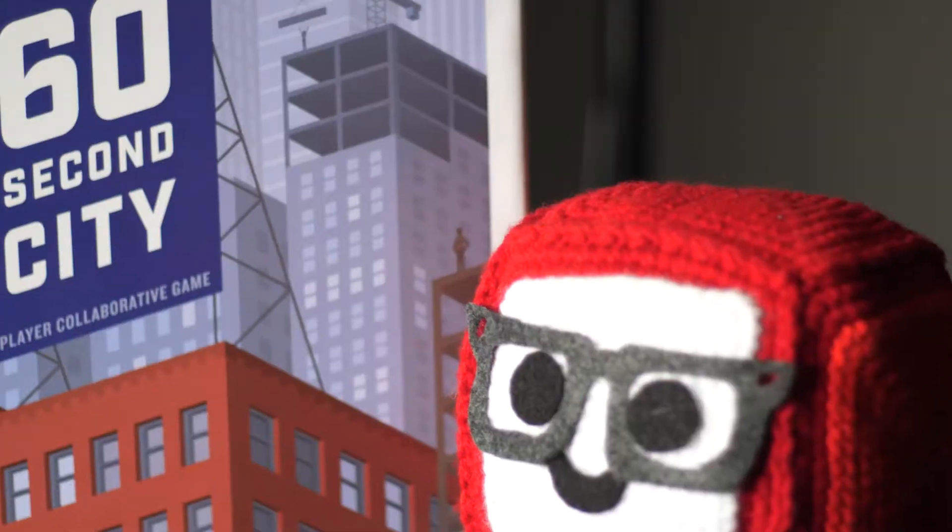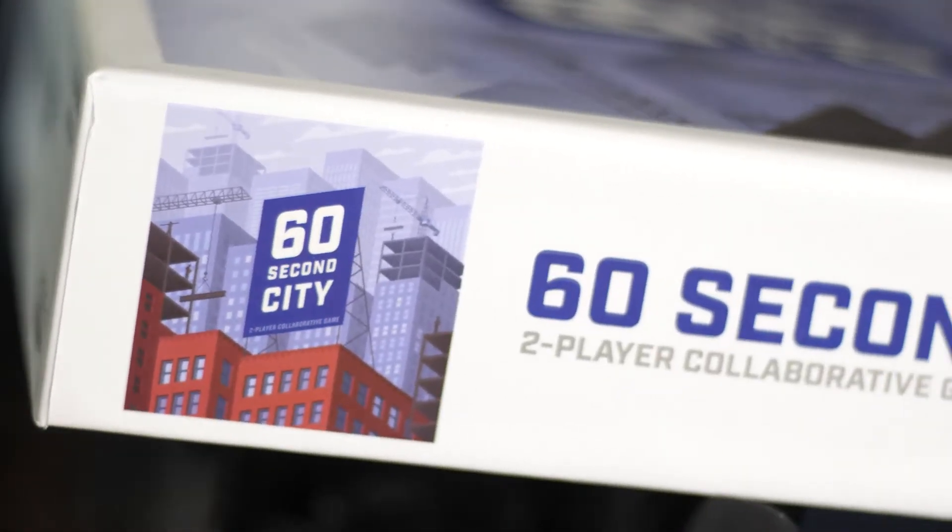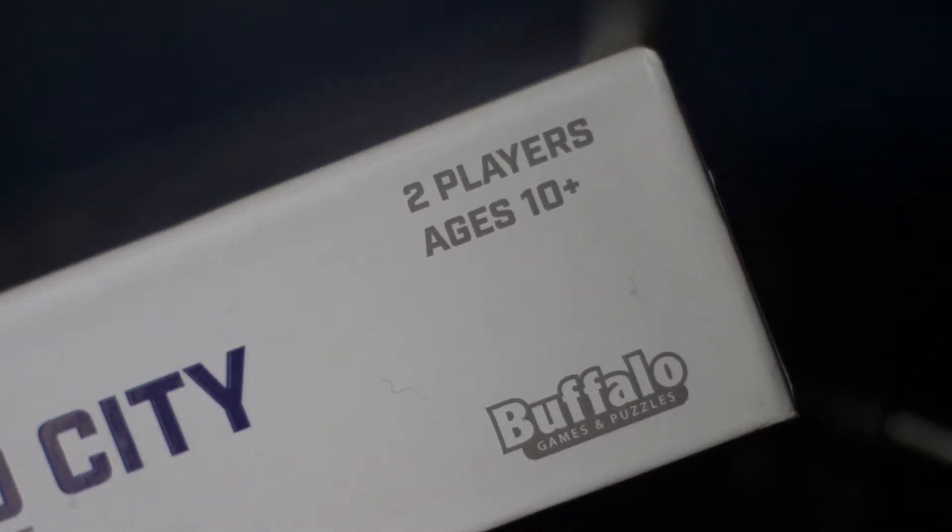We're gonna transition now into the actual — we fell square, actually, is what that was! Hello everyone, welcome back to the table. My name is Liz, my name is Devon, and we are Board Game Hype. We're going to be reviewing 60 Second City — a two-player collaborative strategy game by Buffalo Games and Puzzles, ages 10 plus, approximately 20 to 30 minutes.